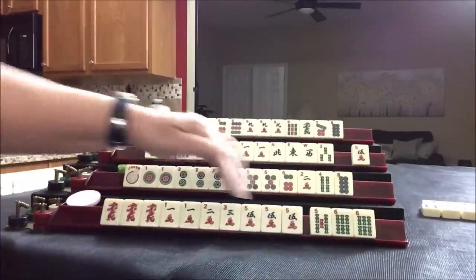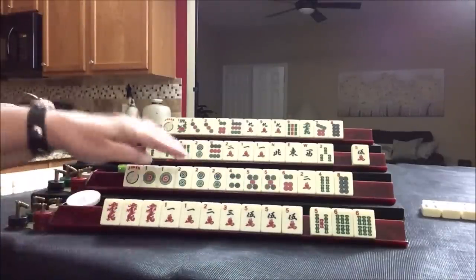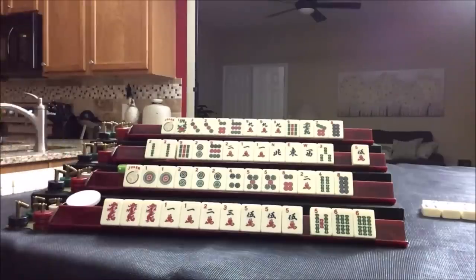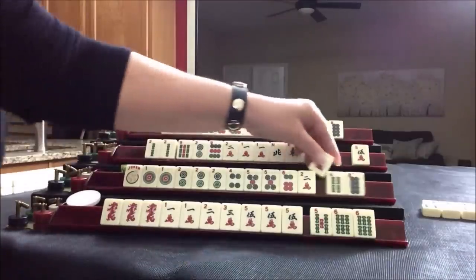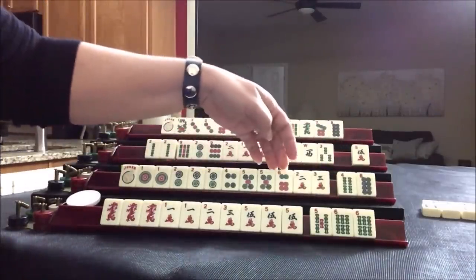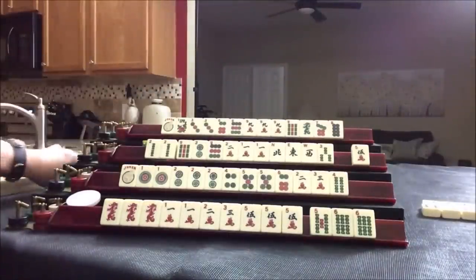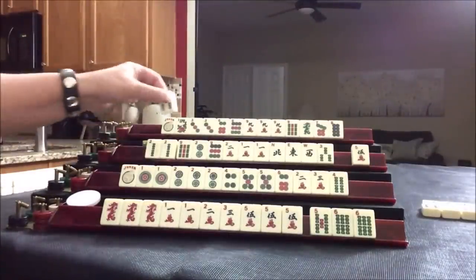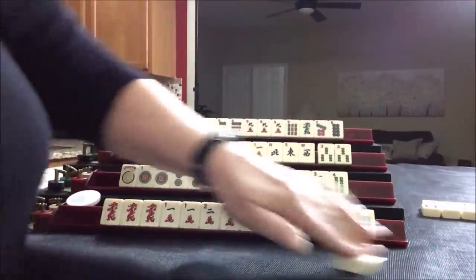It looks pretty, but it's not a hand right now. We've got to do some work. Three crack. One, two, four, five, six, two, three, four, eight — this doesn't belong, let's get rid of that. Three bam. Five crack — let's get rid of the five crack. We've got some consecutive in here: one, two, two, three. Right now, that's good joker bait maybe. Five bam.